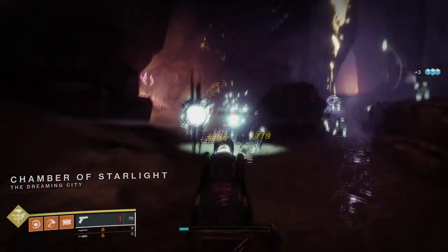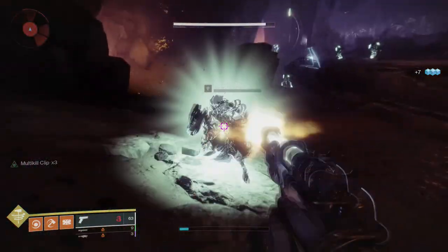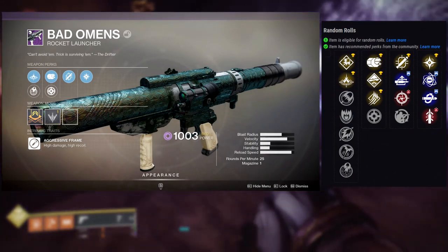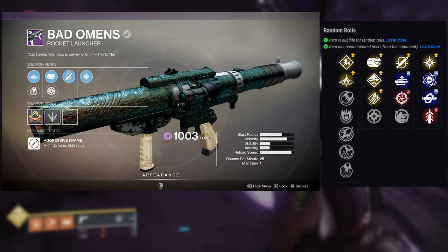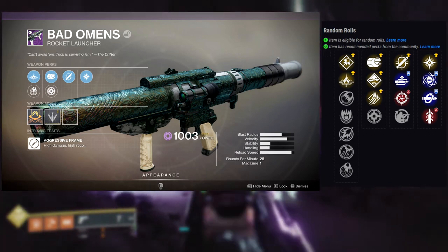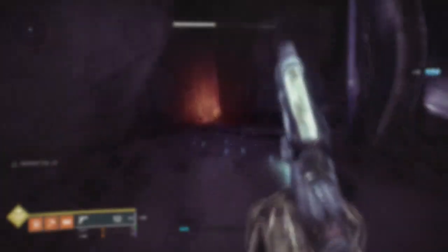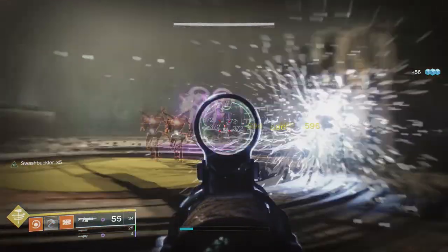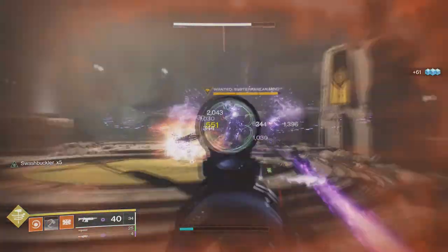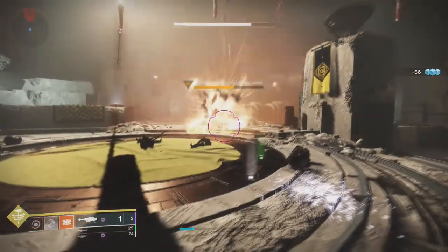So Lonesome is the best in the list right now — let's go to the worst in my opinion, which is Bad Omens. If you don't know, it's a rocket launcher, and if you know Destiny, you know rocket launchers are just garbage — really garbage in both PvP and PvE. It's funny because I made a video about the Cosmodrome returning and ended up using the Gjallarhorn.